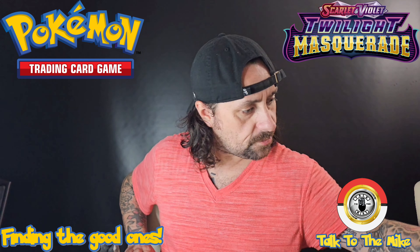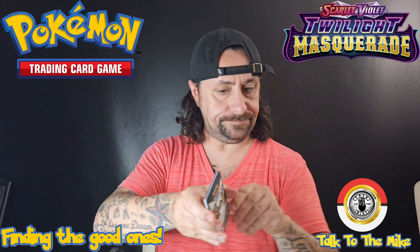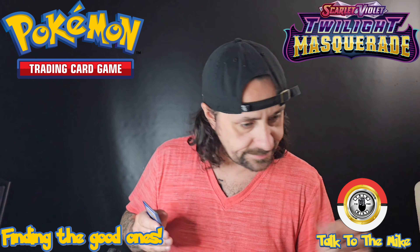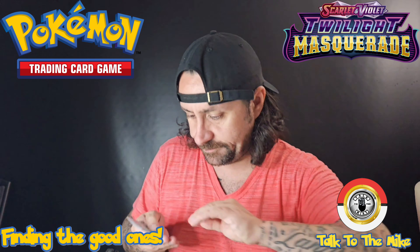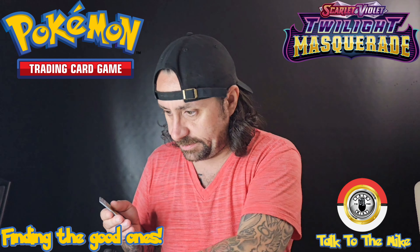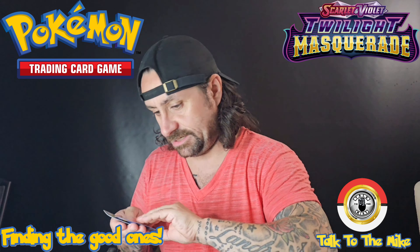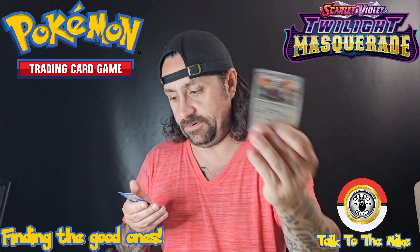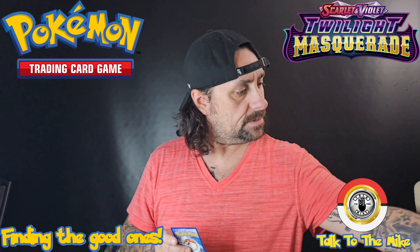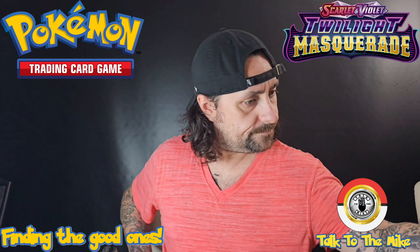Alright, four more packs to go. Good luck — hold the card. We got Farfetch'd, Torkoal, Kadabra, Hallucian, Chin Yu — that's a little different — Lucky Helmet, Mayentin, Reverse Hollow Rillaboom, Reverse Hollow Varum, a basic energy, and another Scream Tail EX — another lucky one! It is sleeve worthy.